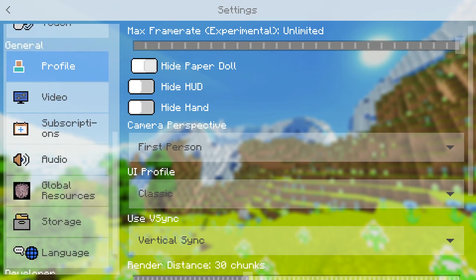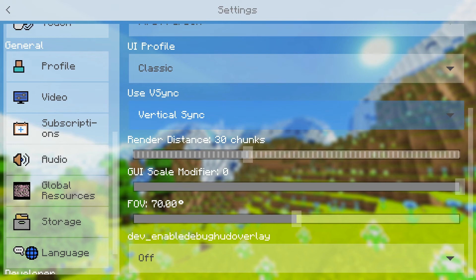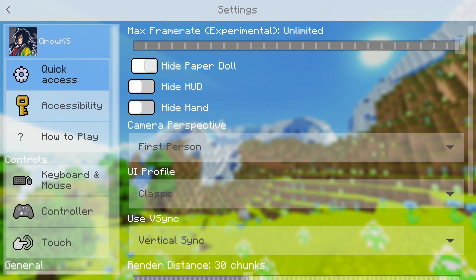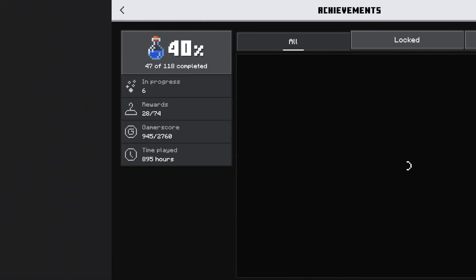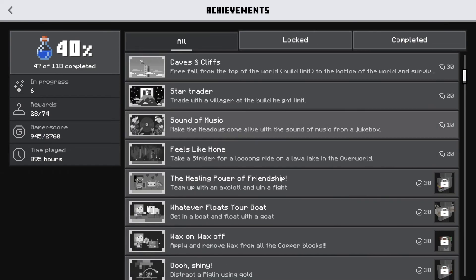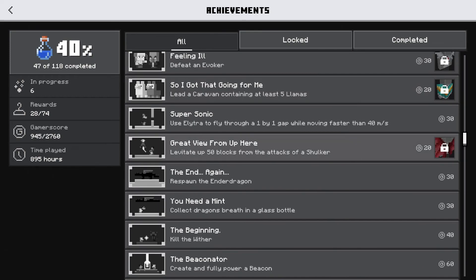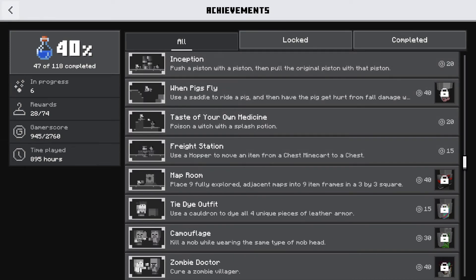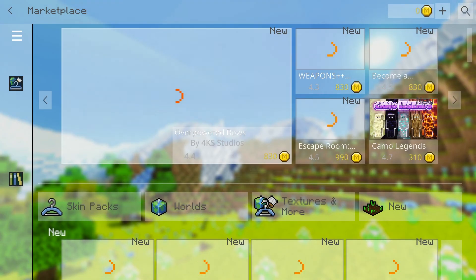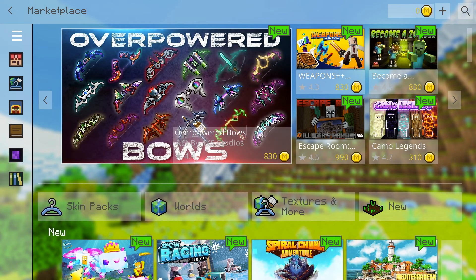Your settings look really nice and vibrant, I really love it. You can also see my channel logo at the top. You can check all your achievements — I only have 47 of 188, which is sad, but I have them all in Java. There's also the Marketplace where you can buy whatever you need, and it has a funny little villager noise.